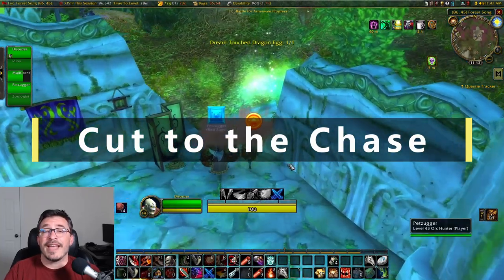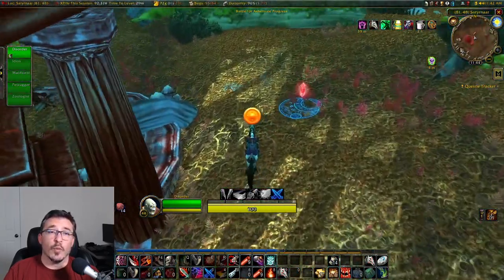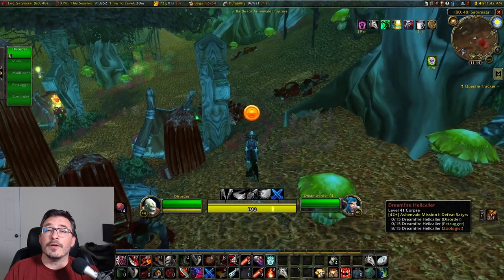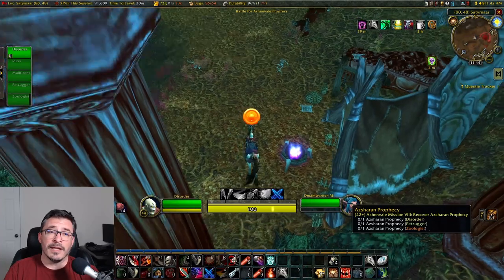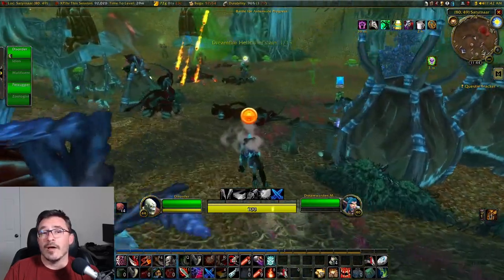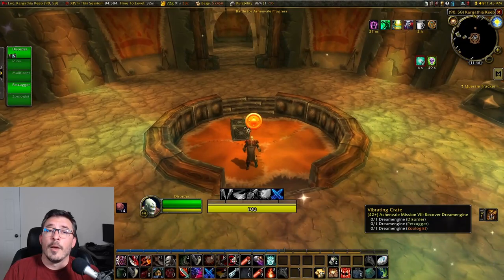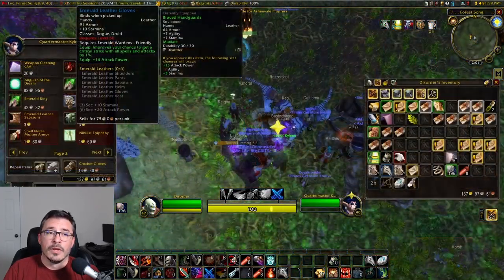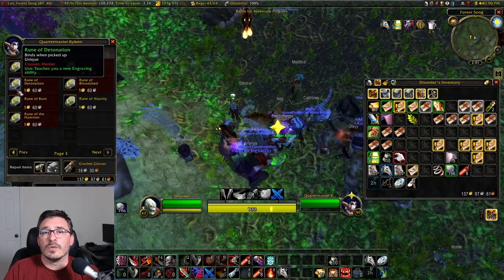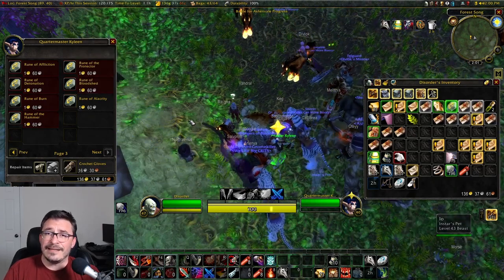Cut to the Chase is the must-have rune for Phase 3, and it's going to require a grind, as it requires Friendly Reputation with the Emerald Wardens. To reach Friendly Reputation, you'll need to do Nightmare Incursions. I have a video on how to do them fast for maximum XP and to quickly get your rep up. This rune will probably take the longest — a few hours to grind to Friendly, which is easy but can become boring fast. Once you're at Friendly, there's a Quartermaster next to the Incursion Quest Giver who sells the rune for gold — I think it's a gold and 60 silver. Easy, but time-consuming.